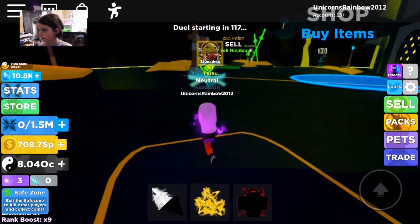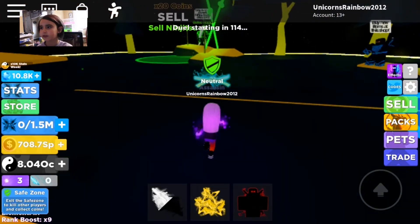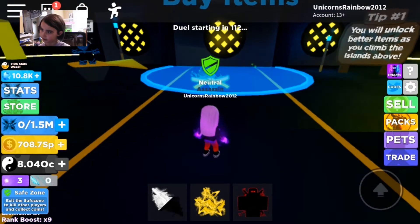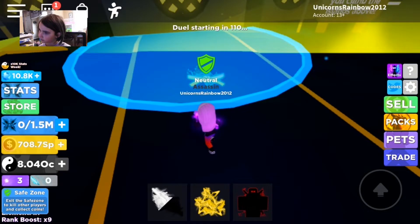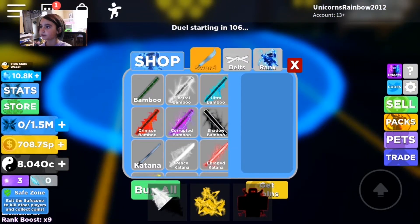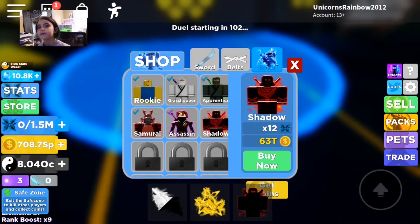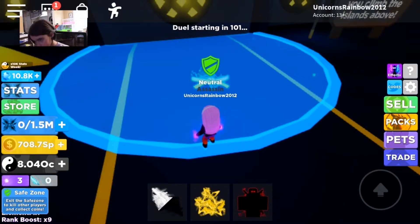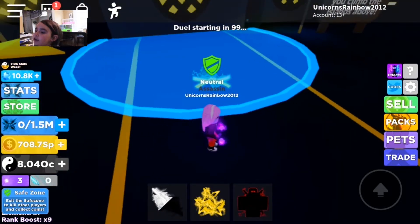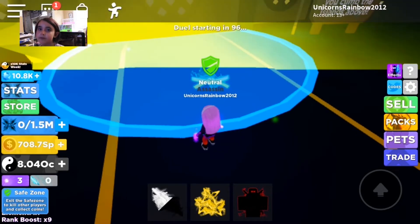You get here and you do whatever you want, but you really need to go to the shop. You walk into it, go to Rebirths, and try staying as close as you can. Make sure you have enough money and stuff to buy it.